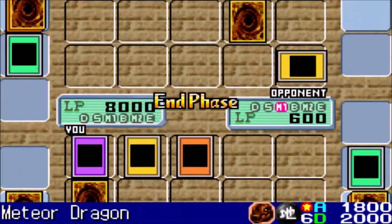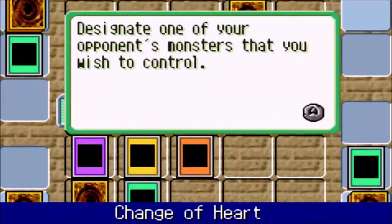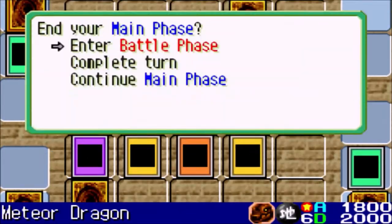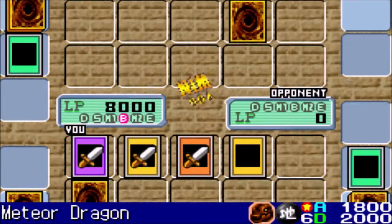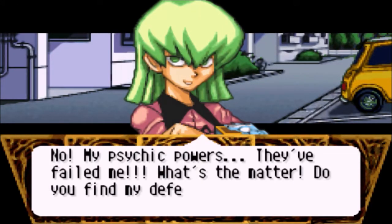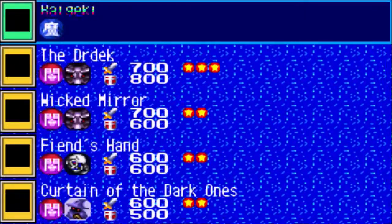Monster Reborn. Oh, he took my Meteor Dragon. I don't know why he did that, but I can just do Change of Heart and get that dude back. Yeah, I'll do that actually. Let's do it — can we Change of Heart? Yes, we can put him in attack position. Alright, battle phase. Thank you for putting out my monster to attack you right there. We just needed Esparova to bring back our own monster for us. Thank you, Esparova.